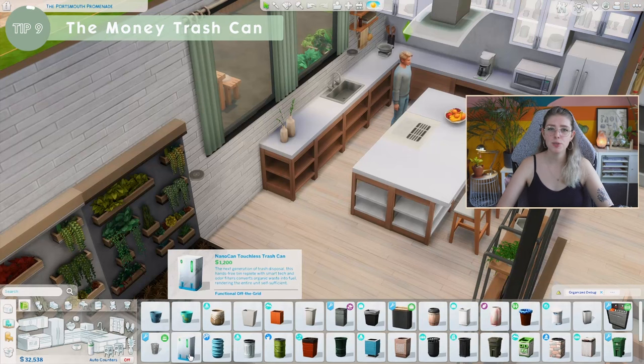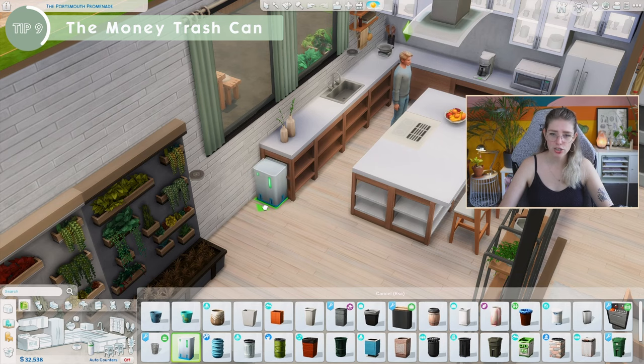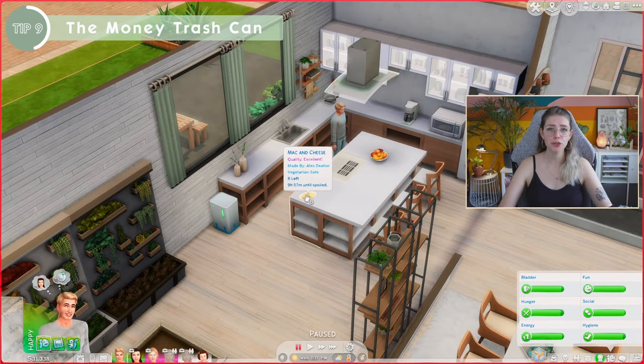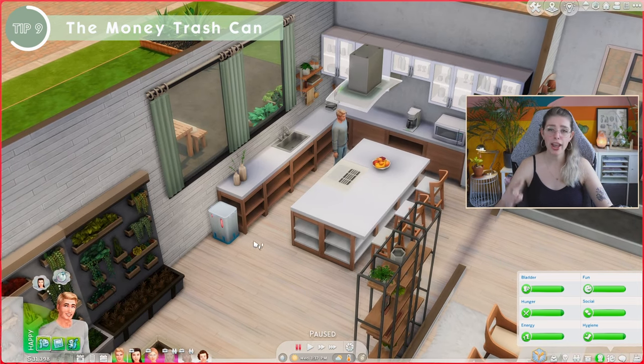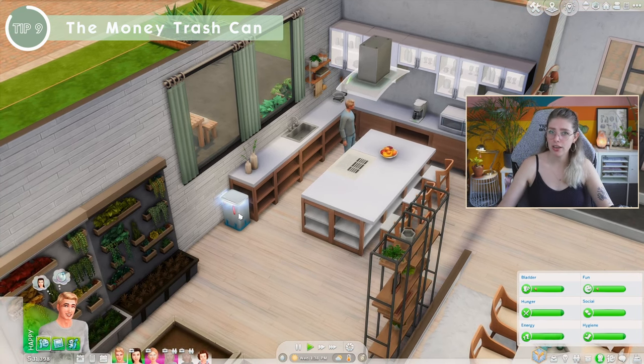The next tip is to get the money trash can. I know it's 1,200 simoleons, but this item makes its worth back so fast. You can drag spoiled food, empty plates, dog poop, trash, even diapers into it and it gives you money back. Imagine every single item giving you money — how fast you'll make back those 1,200 simoleons. This money trash can is going to make you rich.